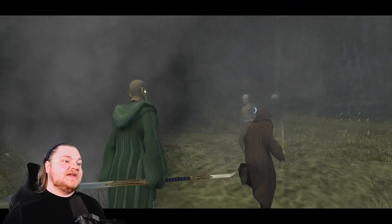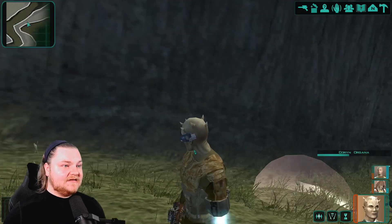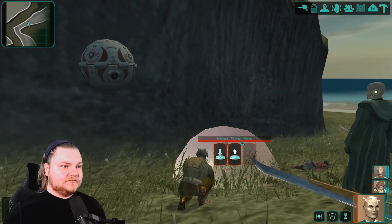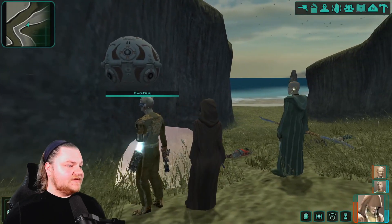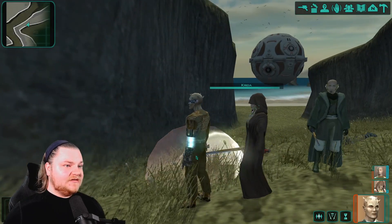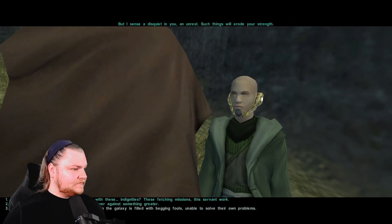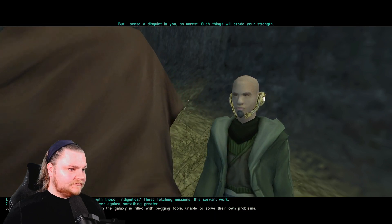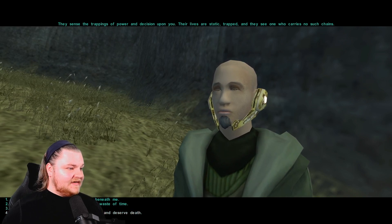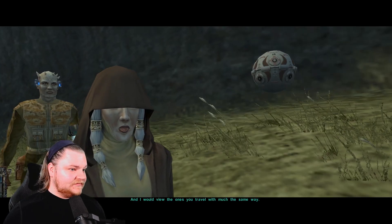Bao-Dur, cover these mines — oh my god, he just walked right through it like an idiot. Let's get some heals going for the team. I'm begging for aid and they show their weakness and deserve death — then I have learned nothing. What? Rude. The dark side dialogue options are usually on the bottom, not always but usually.